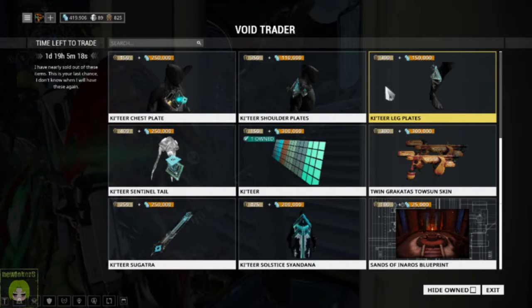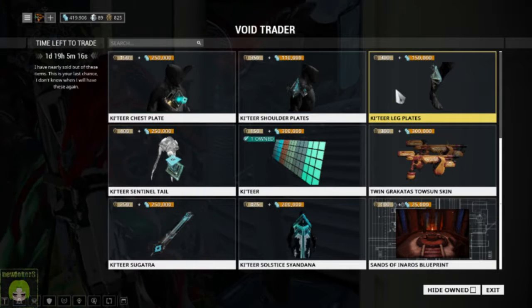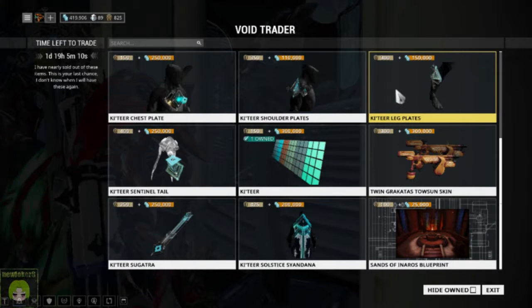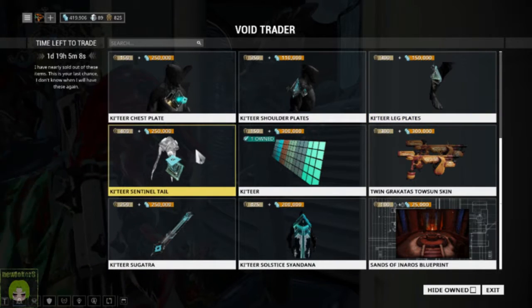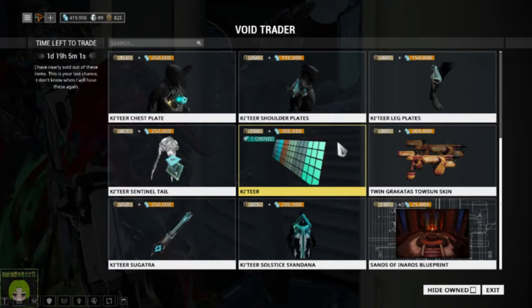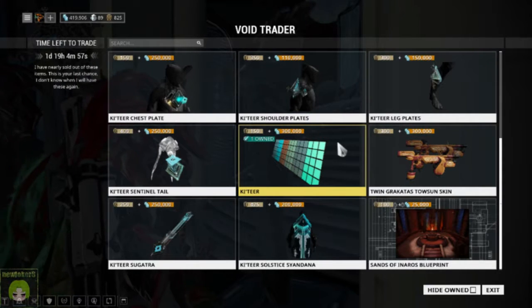Then we've got some more cosmetics: a container shoulder plate, chest plate, and leg plate. Unfortunately they only have one shoulder and one leg, so you're going to be a little mismatched until the other sides come out. We've also got a Kavat Sentinel Tail, if you like dressing up your sentinels, and a Kavat Color Palette, which I recommend — I use some of those colors in my energy slots.